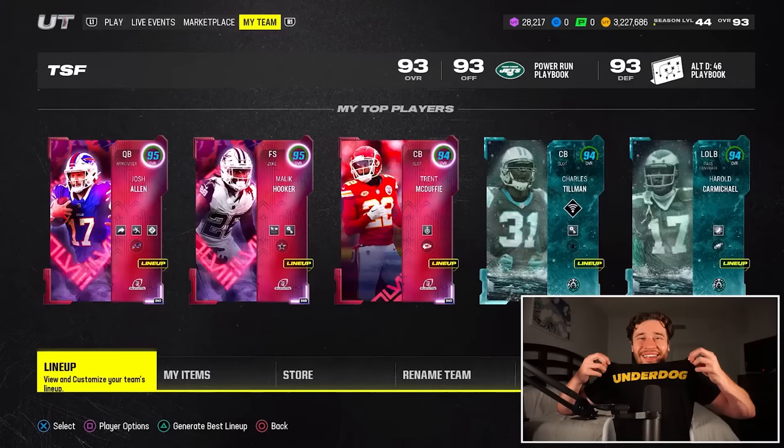When that happens, these cards will go down in price. So if you want to get ahead of the situation and you know you're getting that Kyle Pitts coming soon, I would sell off your starting tight end at least 24 hours before Friday — so at least Thursday. I'm probably going to do it tomorrow, because there's no reason having this card on my team other than playing online.